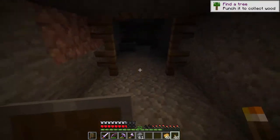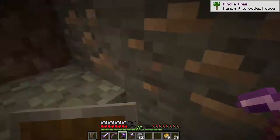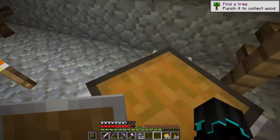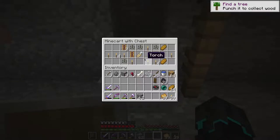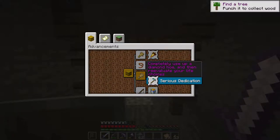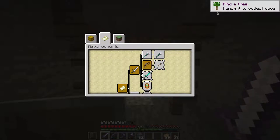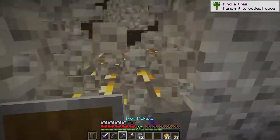We got some gold! Minecart with chest — what did I say! Let's get some resources here. This will be a ravine exploration, not a mineshaft, but I do want some of these resources. Let's see what it got — not much. It got some bread and melon seeds and powered rails, which is actually pretty good because they are a bit expensive. But we did get a name tag, which is pretty good. Apparently it doesn't remember that I've done that already.